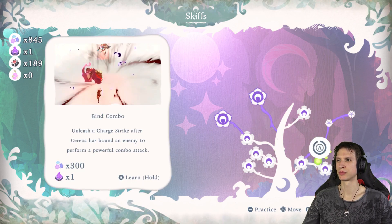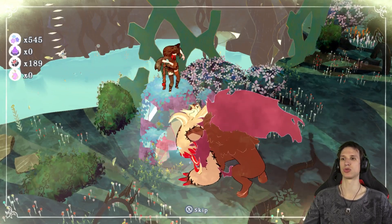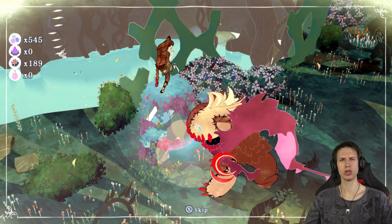Let's get the bind combo — get something good. Let's give you the first really good and strong thing that we can get there. Thanks for the firelight just flying in front of the screen — you look cute.